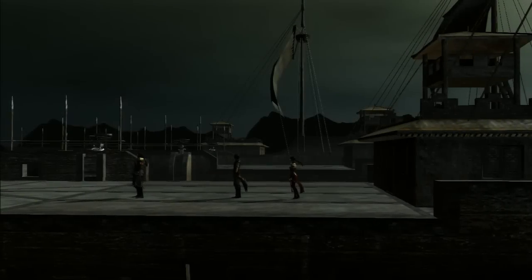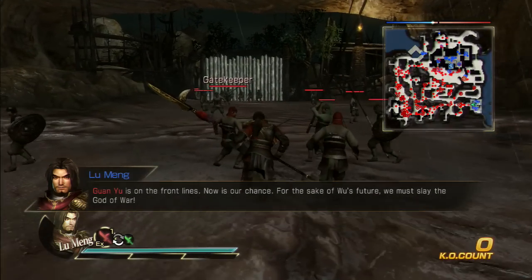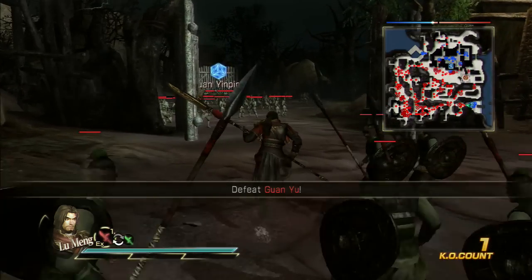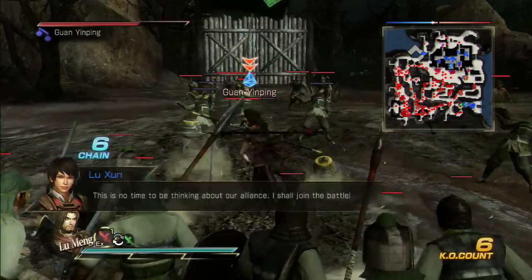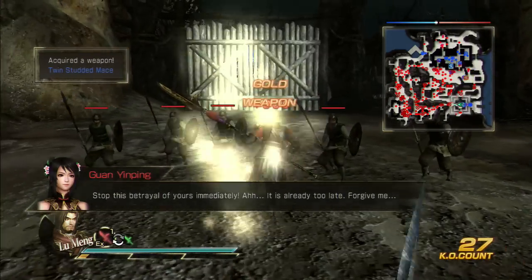At the start of the mission, there are two generals you're going to want to defeat: Mi Fang and Fu Shi Ren. Defeat them as fast as possible. Just follow wherever I go on the guide and you should be fine — you should not be falling into any deadly traps. Let's make our way to Fu Shi Ren and Mi Fang as quick as possible.